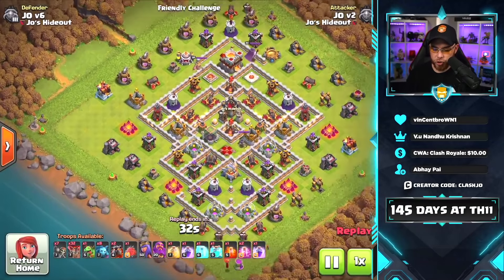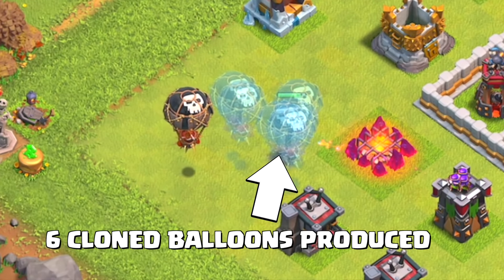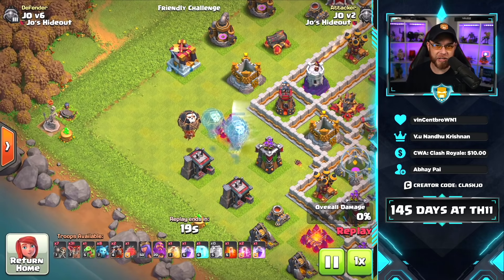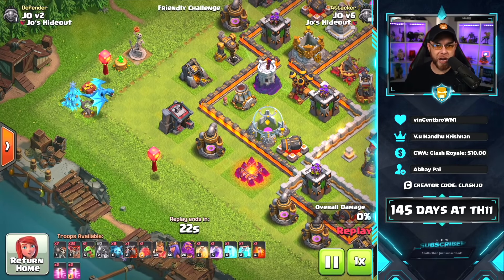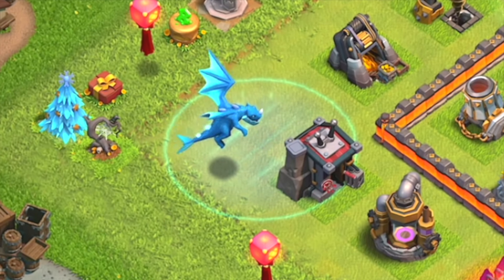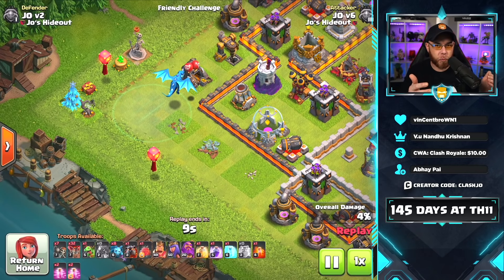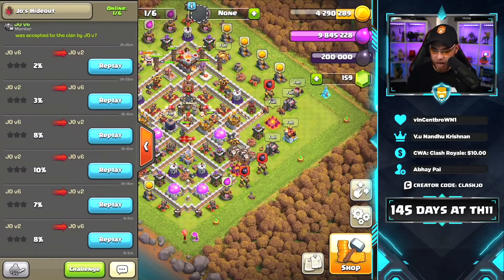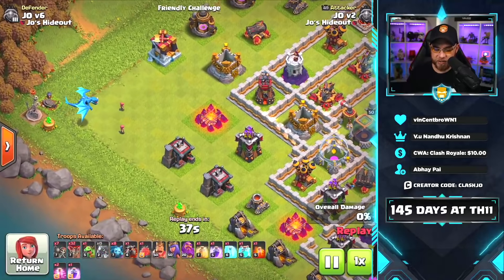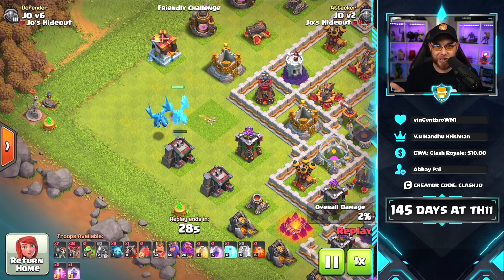The level 5 clone spell has a maximum capacity of 30 housing space. Dropping one balloon worth 5 housing space, it produces six clones — equaling exactly 30 housing space. Now what about the electro dragon, which is also worth 30 housing space? With a level 3 clone spell, the electro dragon hits the spell but does not clone, because 30 housing space exceeds the level 3 cap of 24. With a level 5 clone spell, it will produce a single electro dragon clone at 30 housing space.